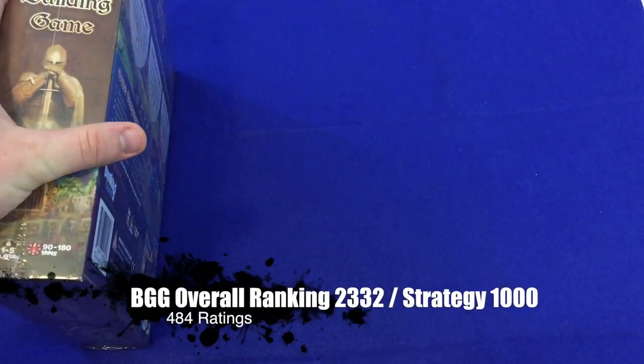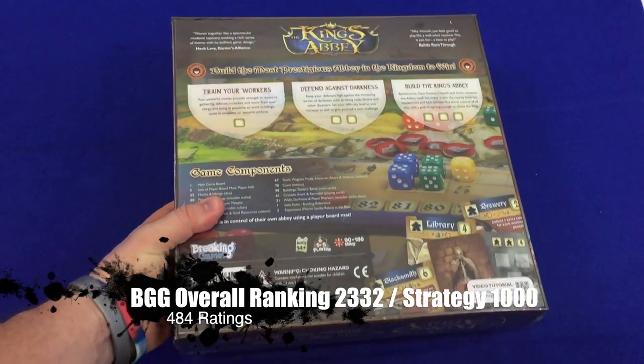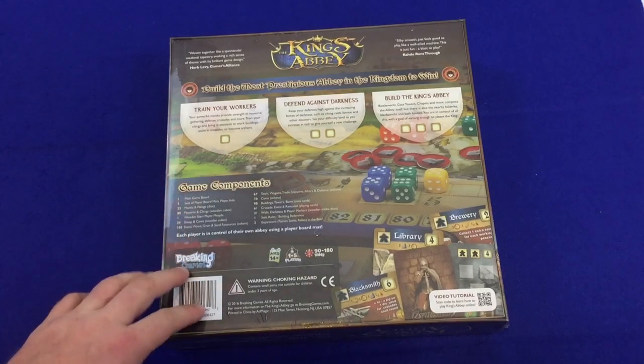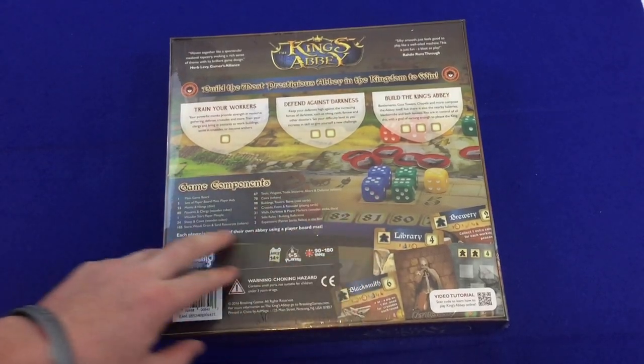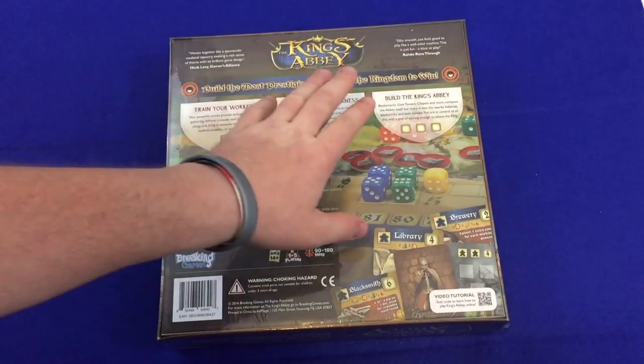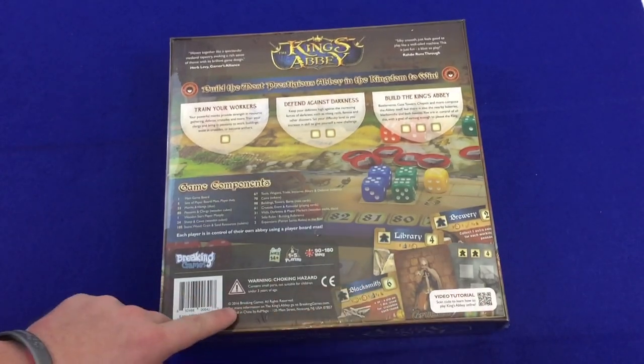I'm going to be doing a rules video for this, so either way you'll get to find out. We've got obviously a lot of dice in the game and all these components here. It says: train your workers, defend against the darkness, build the King's Abbey. There is a video tutorial apparently — that's cool.